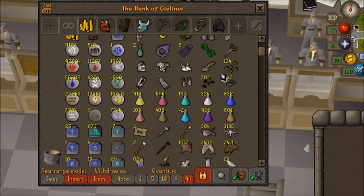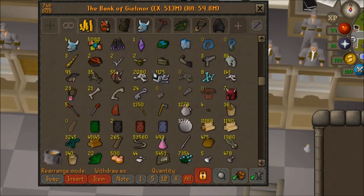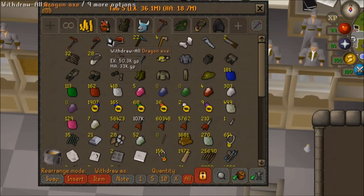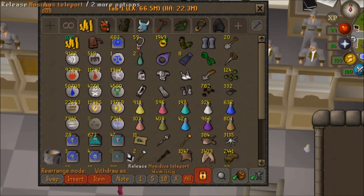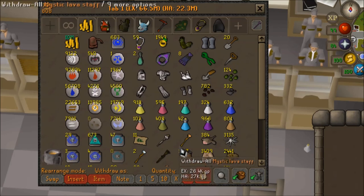I could definitely use another organization spree. But the value here is just over 500 mil, so I'm happy with that. I've been skilling a lot so I think it was closer to 600 at some point. That's what it is. I'll see myself again doing this next year around this time. Cool if you watched. See ya.